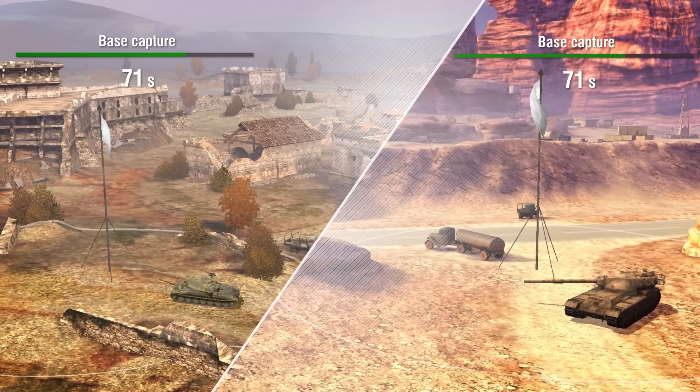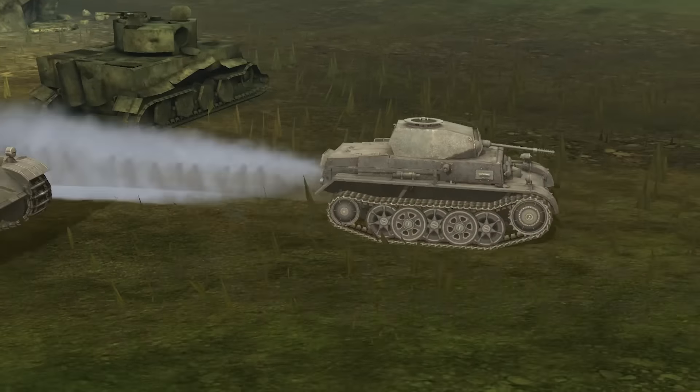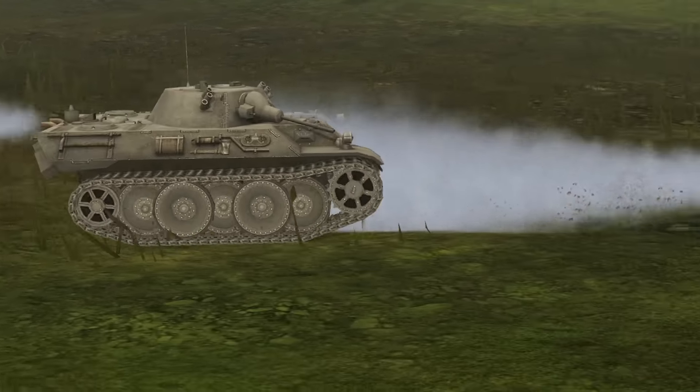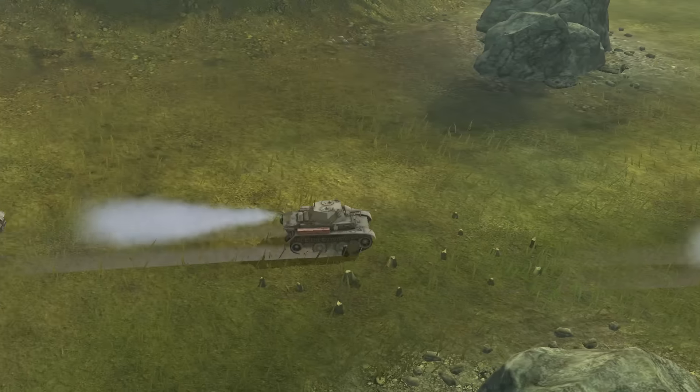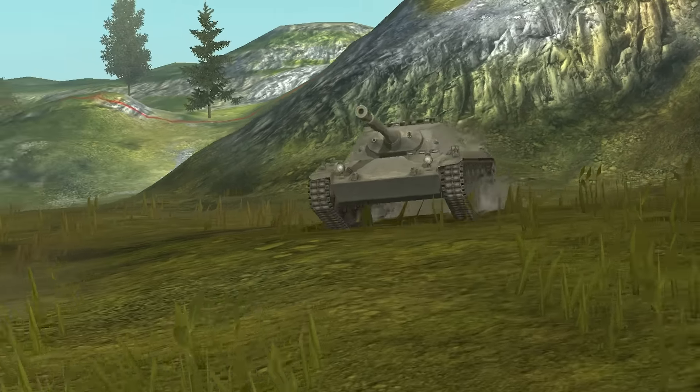Base capture time on the Fort Despair and Black Goldville maps was raised to 100 seconds. All vehicles got better terrain crossing ability on soft terrain, particularly medium and light tanks. The change will make battles more dynamic.